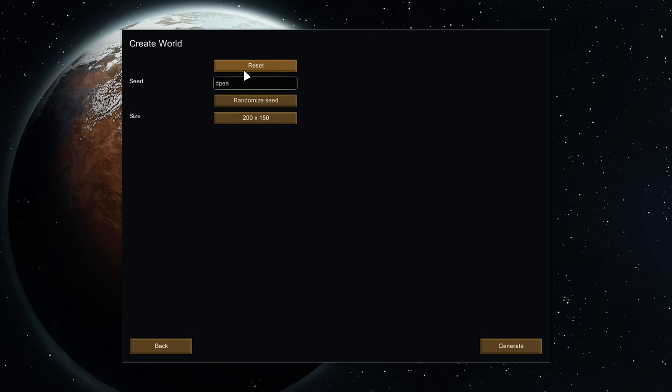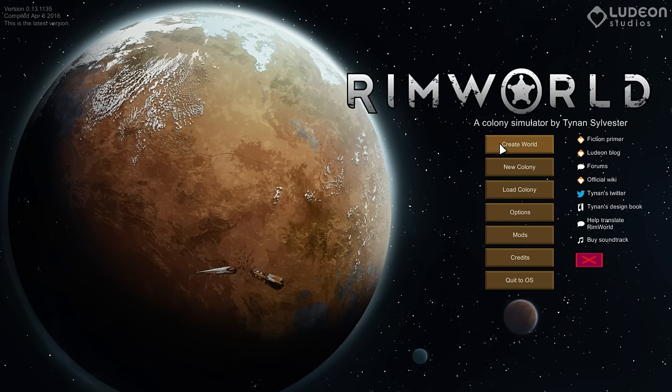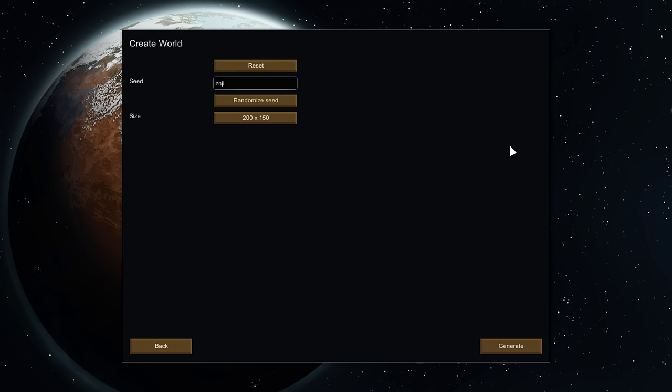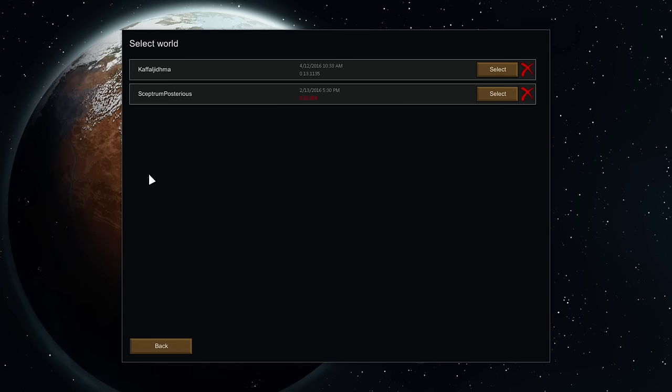First thing we've got to do is create the world. I see no reason not to just take the default numbers here. Bigger or smaller world doesn't really matter, it's mostly the embarkation area. I'm probably going to stick with Cassandra Classic. I'm going to go to Extreme Challenge on this one - it may be tough. Enemies are strong, prices are poor, food is scarce, and colonists are grumpy. For those who enjoy digital suffering. Yeah, this might doom us. We'll see how it goes.